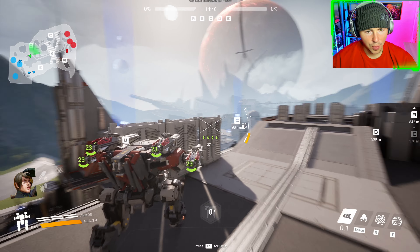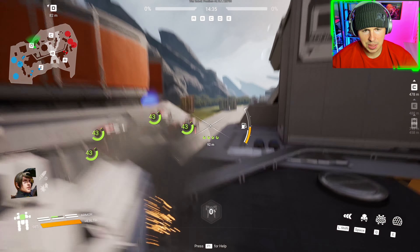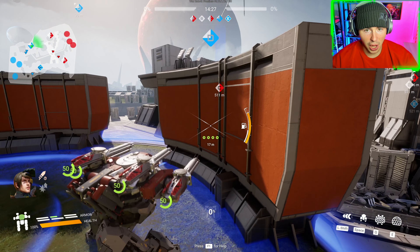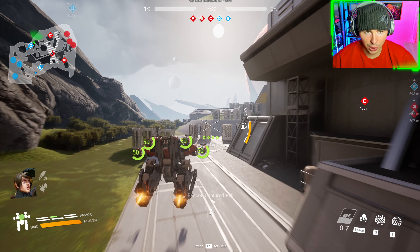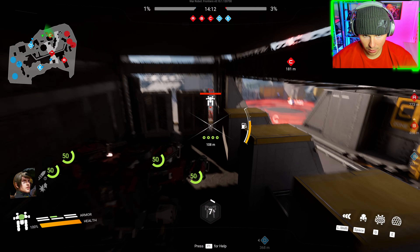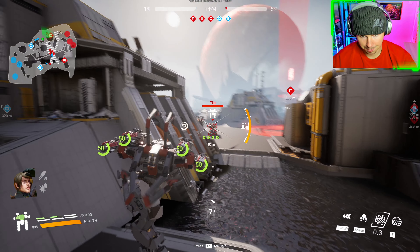Here we are, game two. Let's drop in the Ares Gozer again. Initial thoughts: awesome, very creative weapon design. The reload is a bit long, but the skill curve is very high — we just got sniped mid-air. As in, if you can use them properly and aim correctly, you're going to get a lot out of the weapon. But if you struggle to target armor plates, they're going to be tough to use.